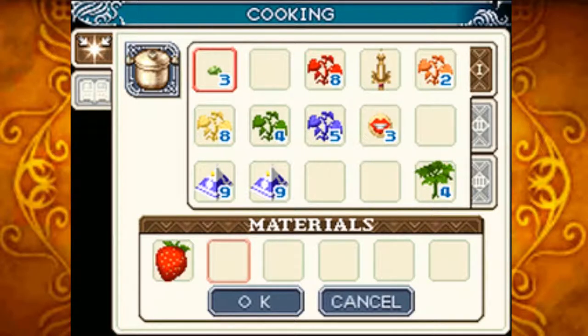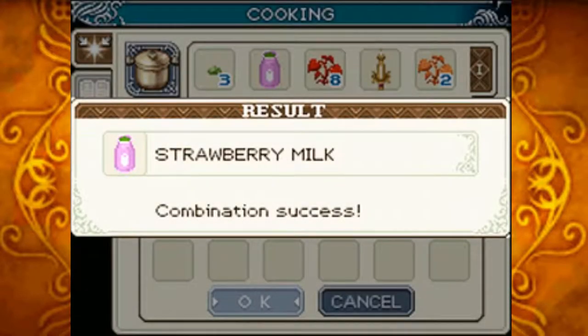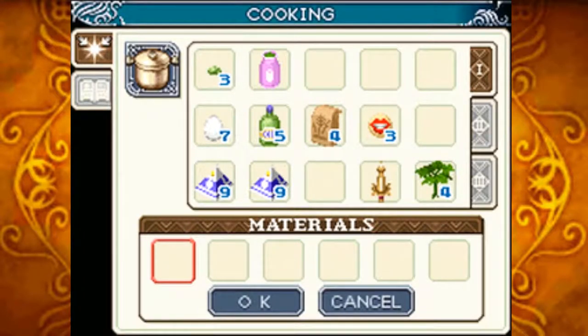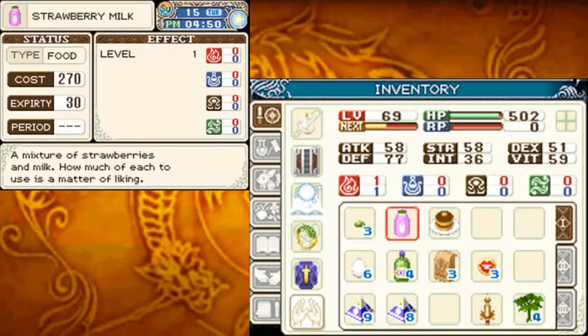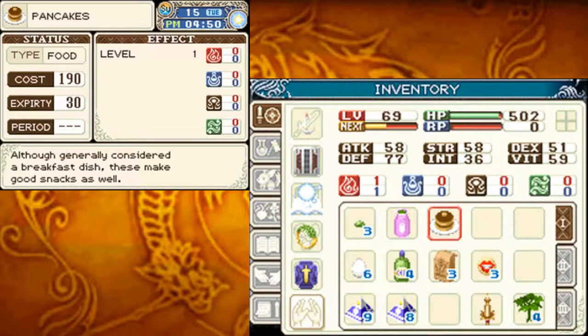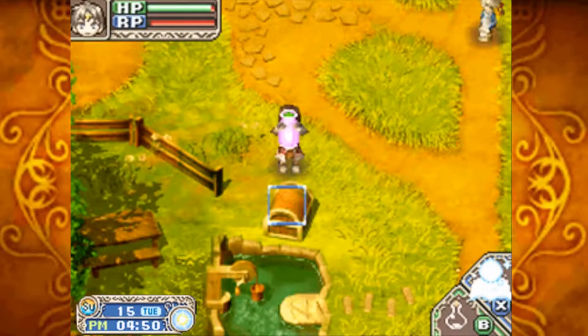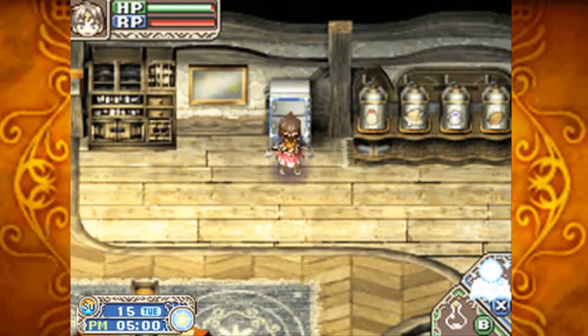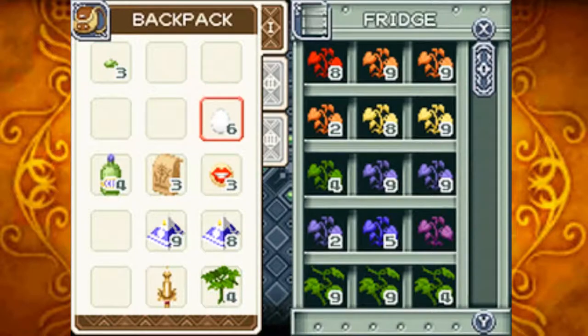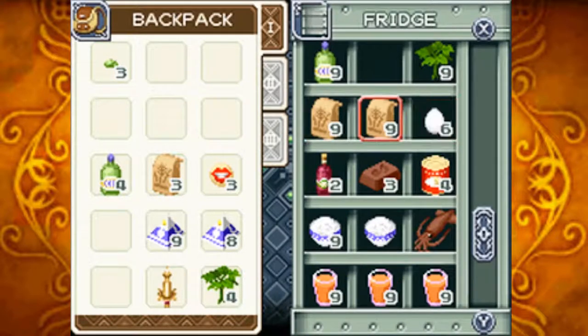If I take a strawberry and one small milk, we get strawberry milk. If I come over to the frying pan and use one milk, one egg, one oil, and one flour, I can make pancakes. Strawberry milk — a mixture of strawberries and milk, how much of each to use is a matter of liking. Pancakes — although generally considered a breakfast dish, these make good snacks as well. I believe that's all we can do currently because I don't have the other utensils necessary.